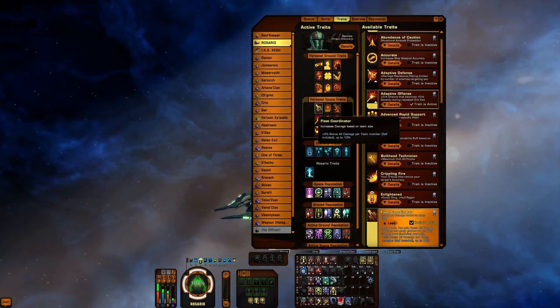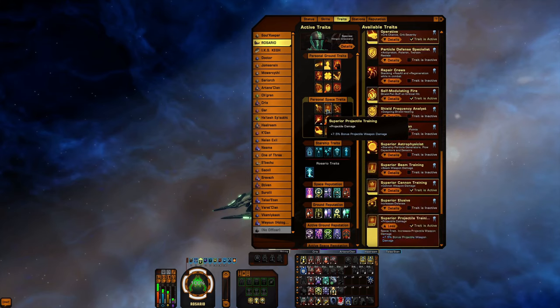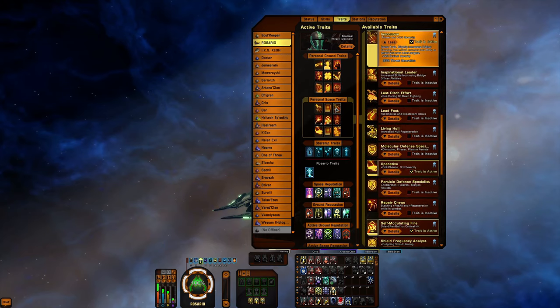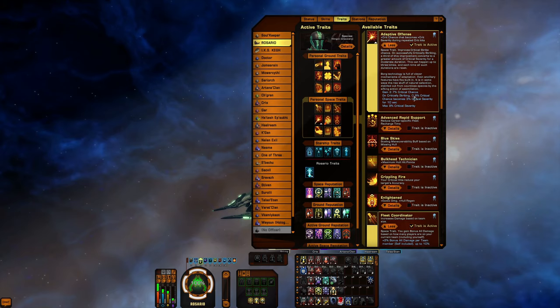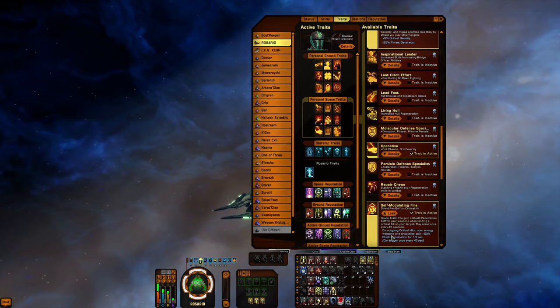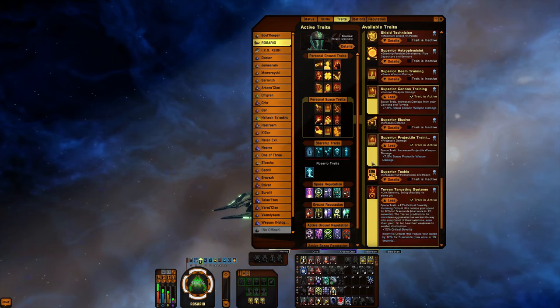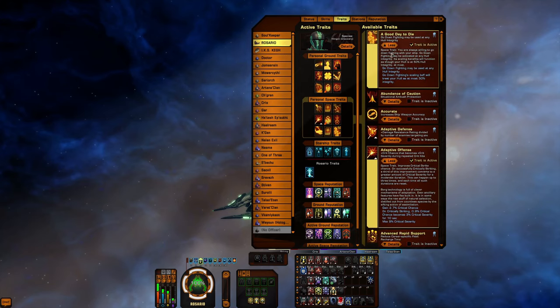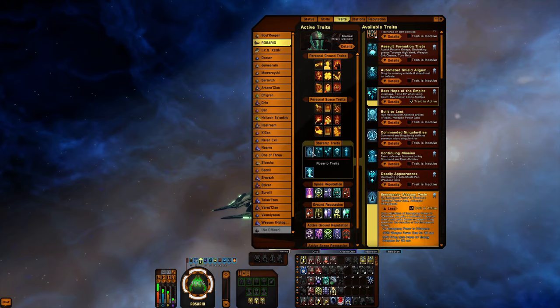Now on traits: we have Fleet Coordinator, two enhanced traits — Superior Projectile and Superior Cannon — Innocuous, Adaptive Offense, Self-Modulating Fire, Terror, Targeting Systems, Operative, and A Good Day to Die — which turns your Go Down Fighting into a reusable buff.